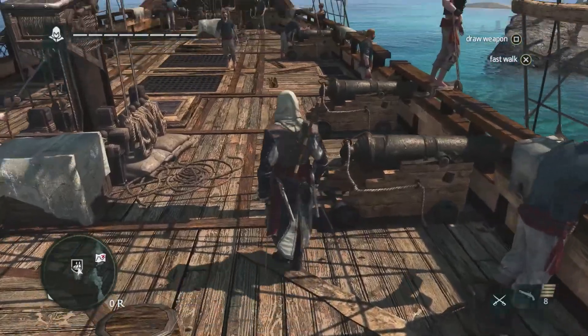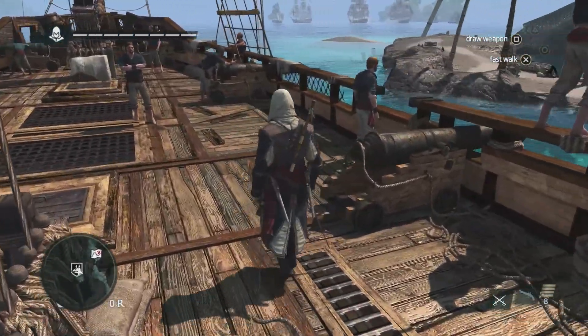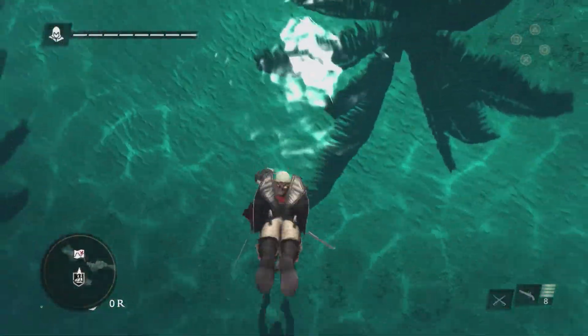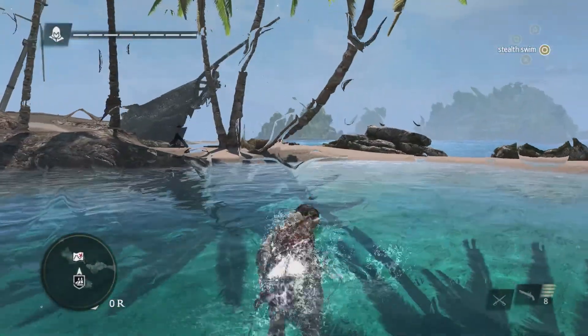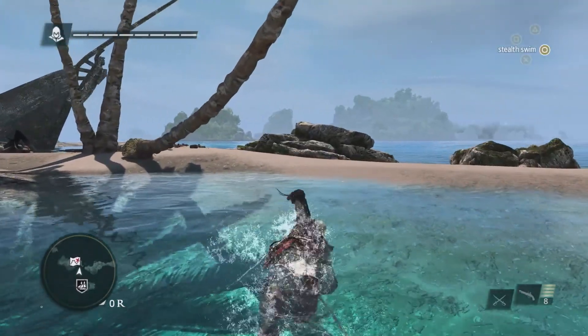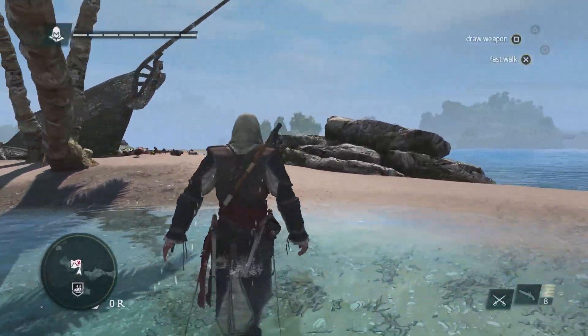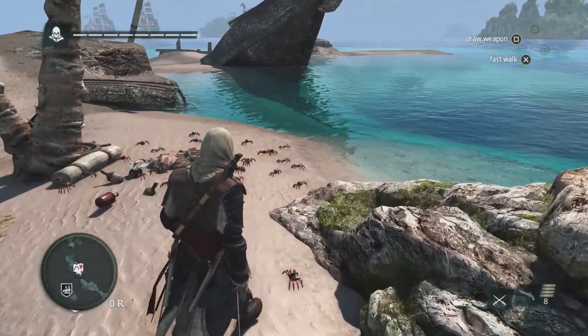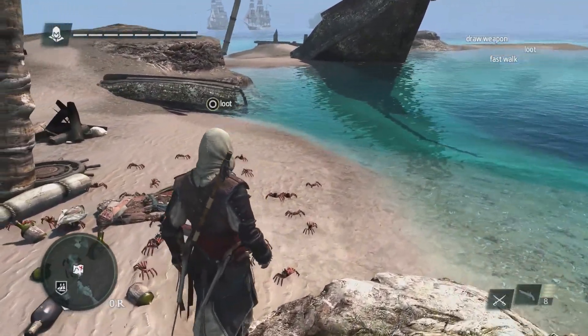At this point, we are catching up with Edward in between missions, and we need to head to Havana for an important meeting. With Black Flag, we wanted to bring you an open world unlike anything you've experienced before — our most unique world with massive cities, but also a Caribbean environment filled with exploration potential. The world is filled with a lot of loot, a lot of treasures to find.